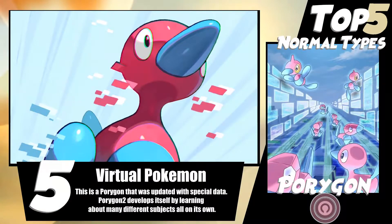At number 5 we have Porygon 2. This is one of my favorite Pokemon. It's honestly just so bulky. You put an Eviolite on this thing, it has crazy defensive stats. It already had 85 HP with 90 and 95 in both defenses. You put an Eviolite on that, you're giving it a 1.5 times boost to both defenses, which makes it just an absolute monster. And it still has 105 attack.